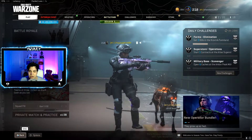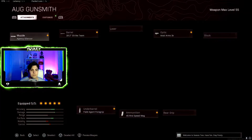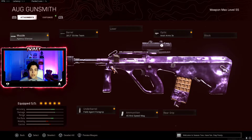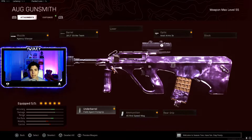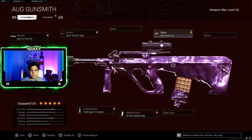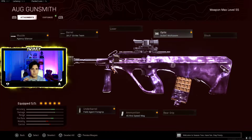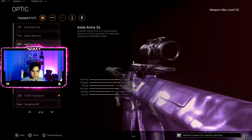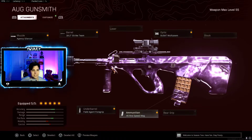The first loadout is the AUG. My attachments are: Agency Suppressor — they finally fixed it — the 18.8 Striking Barrel, Field Agent Foregrip for better accuracy and less recoil, 45 Round Speed Mag, and the Axial Arms 3x scope. You can also use the other optic — it has less visual recoil but slower ADS than the 3x. Either one works fine.